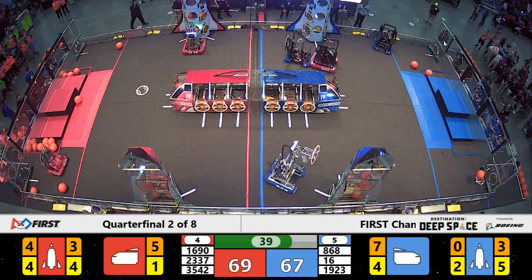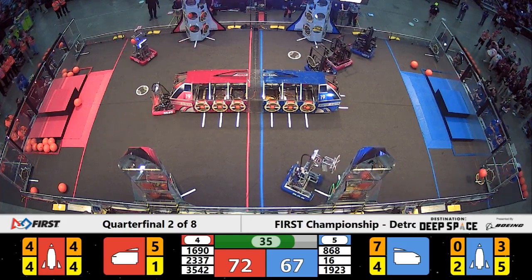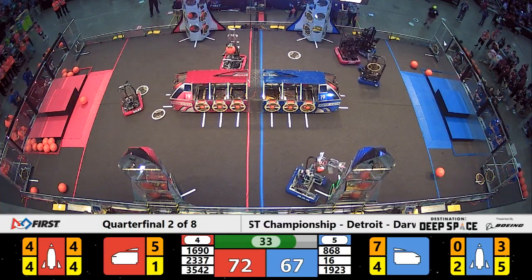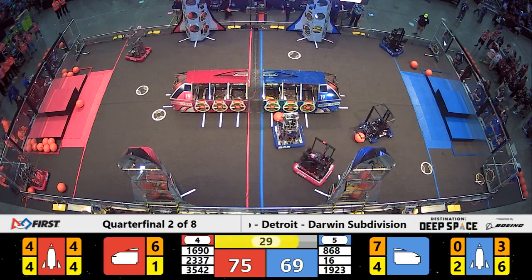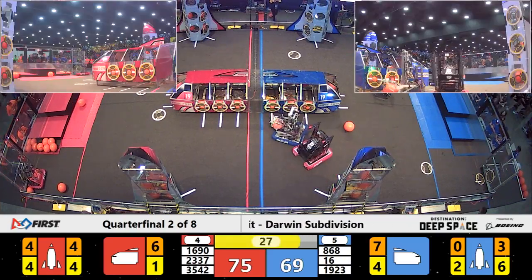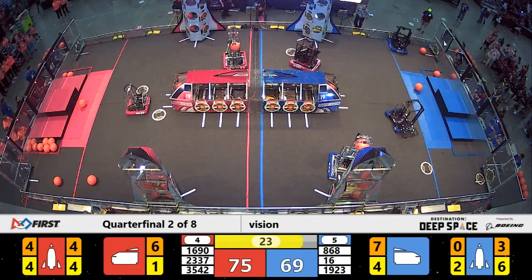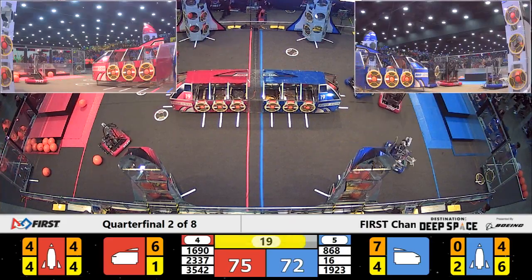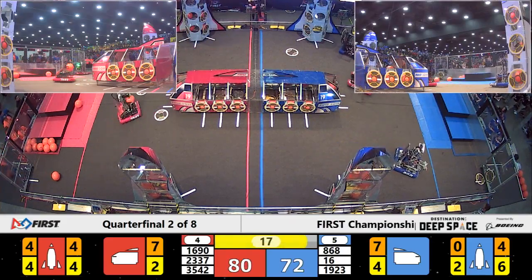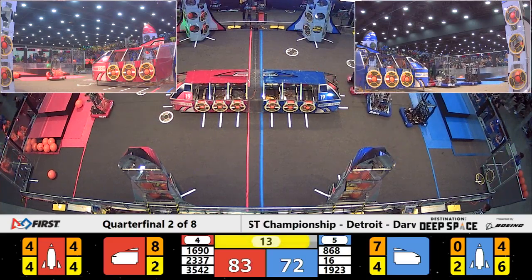Back to the Blue Alliance side of the field, working high on the Blue Alliance rocket ship. Blue team able to score another hatch panel and then move on. 75 to 69 — Red Alliance out in front as we enter the endgame. 35-42 for the Red Alliance; Red Alliance working with one last piece of cargo and loads it.